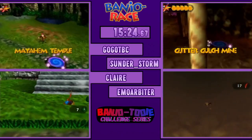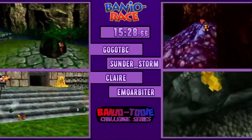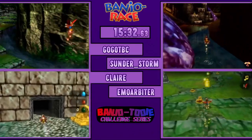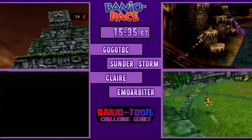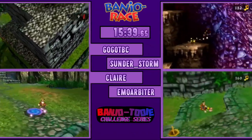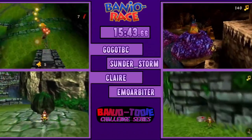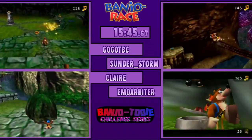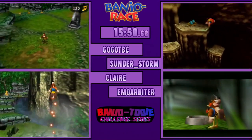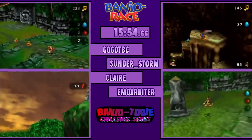All right, everybody's entering their second level now. Emo's headed up for the Top of Temple Jiggy — probably the fastest in MT. What do you think are the best MT Jiggies for these guys to pick up? It may still be the standard three: Slumber, Top of Temple, and Bovina. There are egg nests right next to the flies, so I don't think we're going to see anything out of the ordinary.